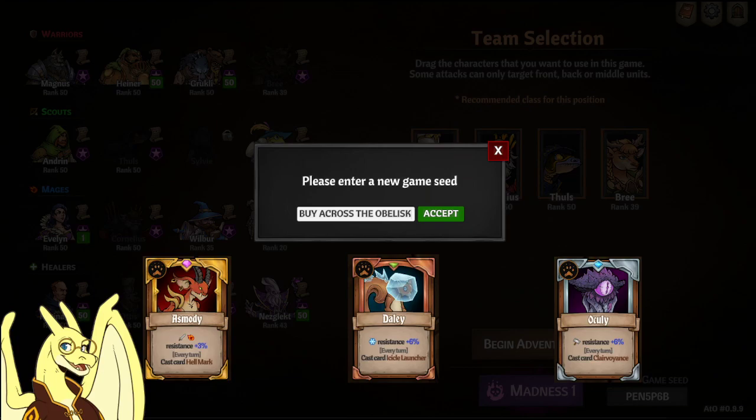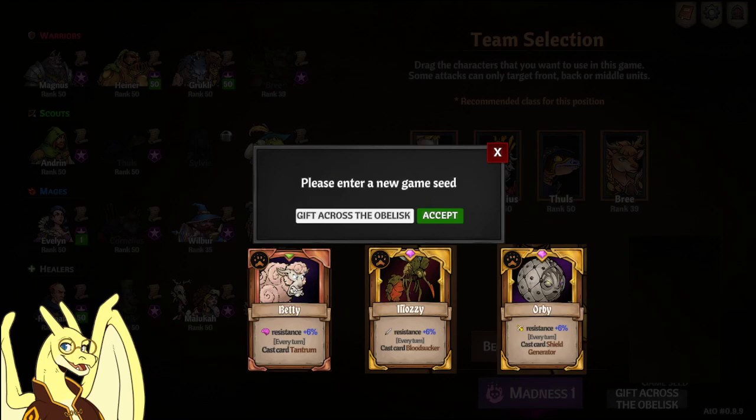That first seed is going to have the events for Asmodee, Dolly, and Oculi. The second seed is going to be for Betty, Mozzie, and Orbi. One more thing to keep in mind: I'm going to mention specific heroes on some events as they will be able to bypass skill checks, so you might want to unlock those heroes before going for these pet unlocks. Alright, let's take a look.